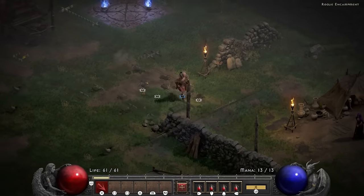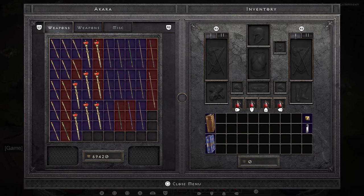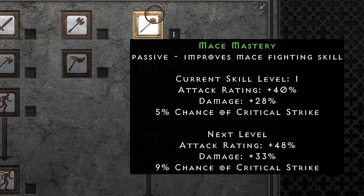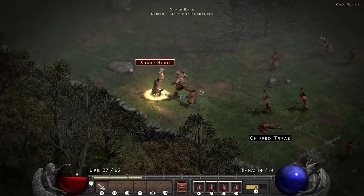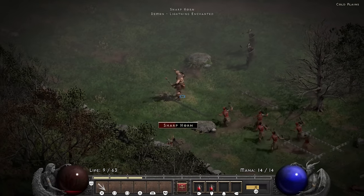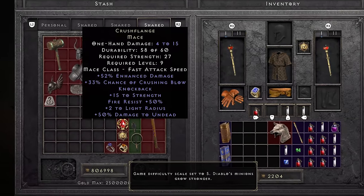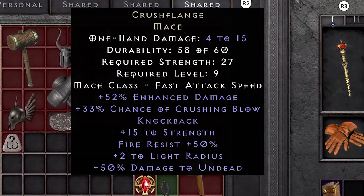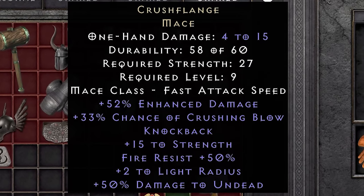The game starts at level 1, and to speed the process up I went ahead and took a completely random amount of gold out of my shared stash and used it to buy 2 maces. I quickly use them to clear the Den of Evil and spend my skill points on mace mastery for its attack rating and critical strike. My little big adventure almost comes to an unfortunate end in the cold plains, where I escape by the skin of my teeth.